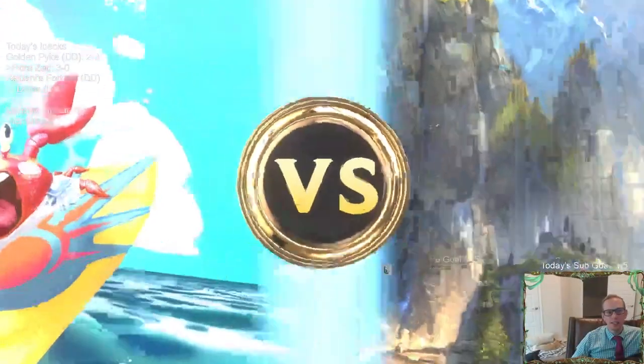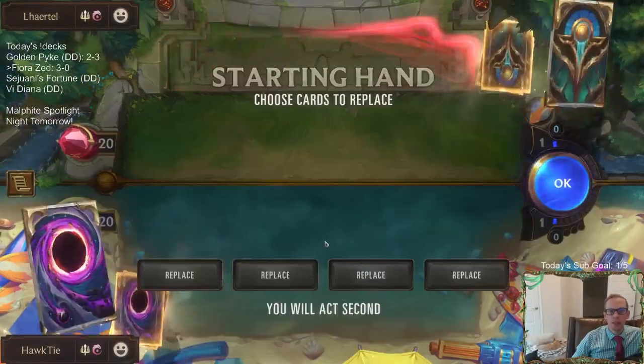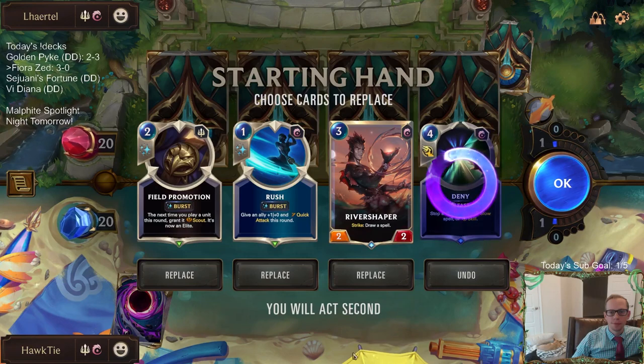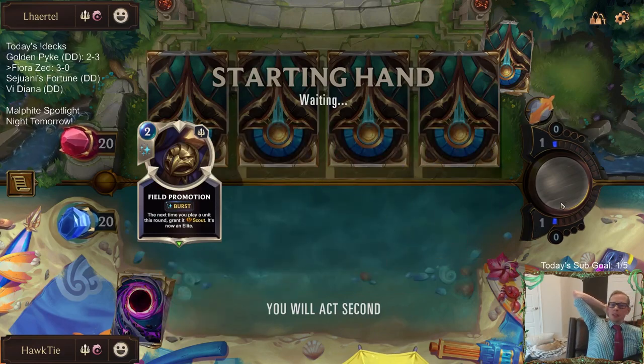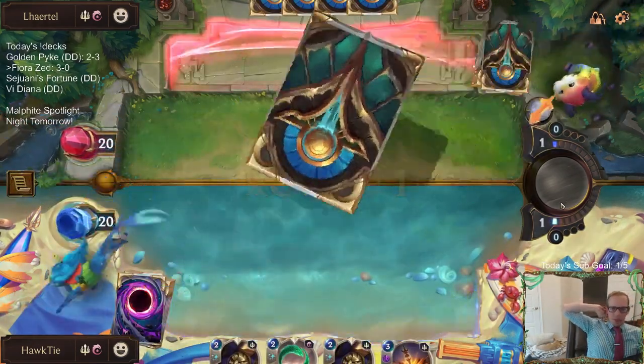Alright, Jarvan Shen. This is going to be kind of a tough matchup because they're going bigger than us, but they're going to have all the same kind of interaction that we do — so this is not going to be easy. Do I want Field Promotion River Shaper? Not really. Let's look for Fiora and Zed. There's not a Fiora or Zed — I probably should have kept the River Shaper.